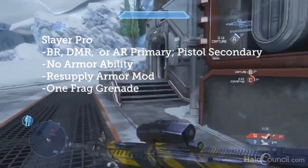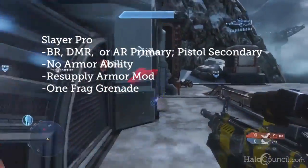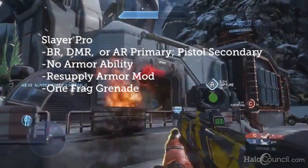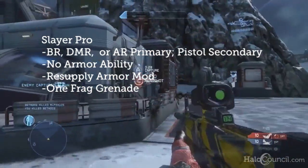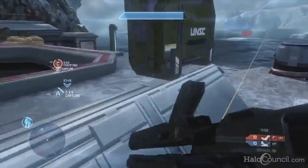You'll have three non-customizable preset loadouts to choose from: either a BR, DMR, or AR primary, a UNSC pistol secondary, no armor ability, and only a resupply armor mod — so your Spartan will be well trained enough to know how to pick up grenades off the ground. Listen, it's harder than it looks, okay?